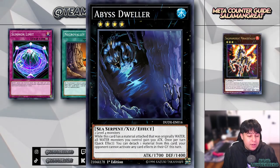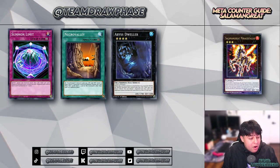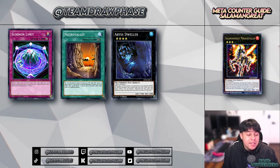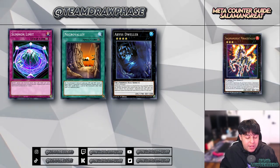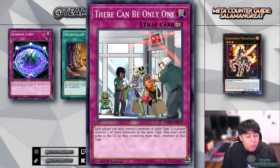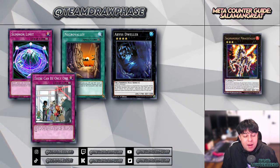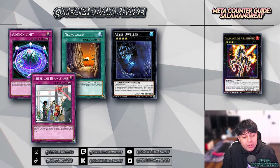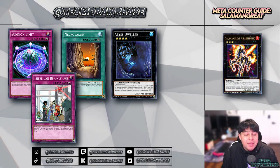Similar to Necrovalley, we've got Abyss Dweller — activating its effect will severely hinder Salamangreat from triggering their graveyard-based effects and interactions, which are integral to their strategy. Finally, the last card on our list is There Can Be Only One. Since Salamangreat monsters are all Cyberse type, this floodgate forces the player to control only one Cyberse monster at a time, dramatically limiting their link summoning capabilities.